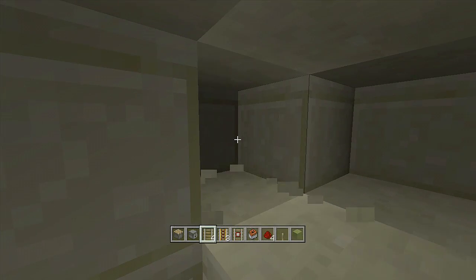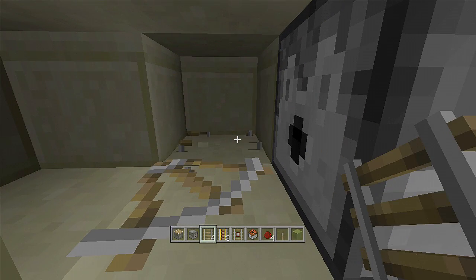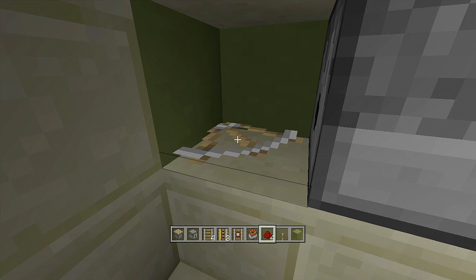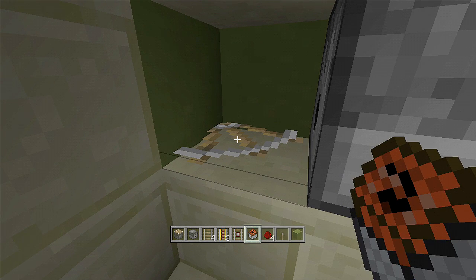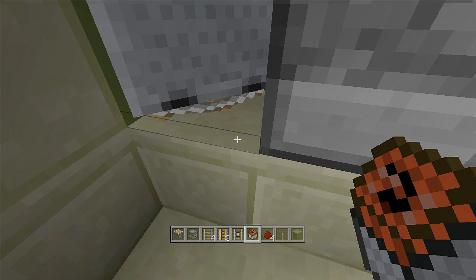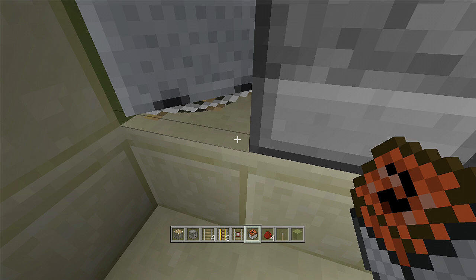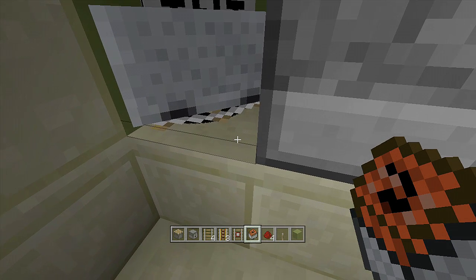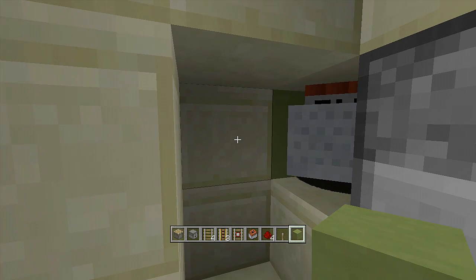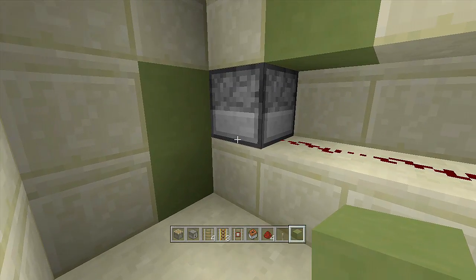Over here, break this block and this block, then place in three regular rails. Once your three regular rails are in, it should look something like this. Break these two blocks and place in blocks on either side. Now this is completely up to you — the more minecarts with TNT you add, the bigger the explosion. You need around three or four to kill someone, but I'm going to place about eight. Place them in the corners of the rail. Once you have enough TNT minecarts, break the rail and place a block on each side so the minecarts don't go everywhere and accidentally explode.